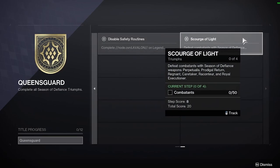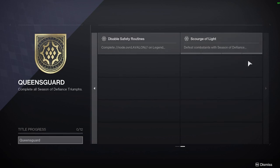Up next and the final challenge is Scourge of Light — defeat combatants with Season of Defiance weapons. Thankfully, they actually tell you which weapons work. You can only use Perpetualis, Prodigal Return, Regnant, Caretaker, Raconteur, and Royal Executioner for this challenge.